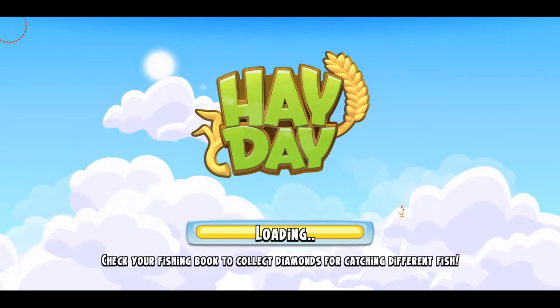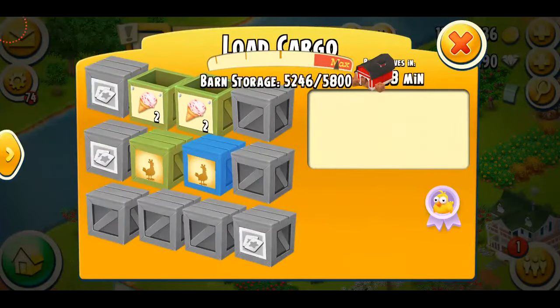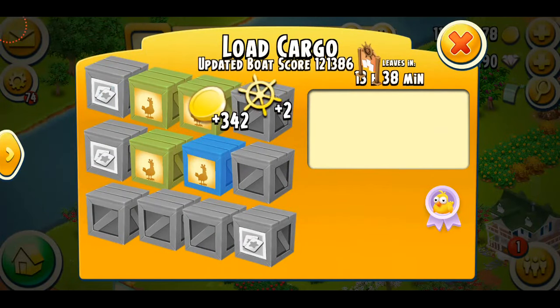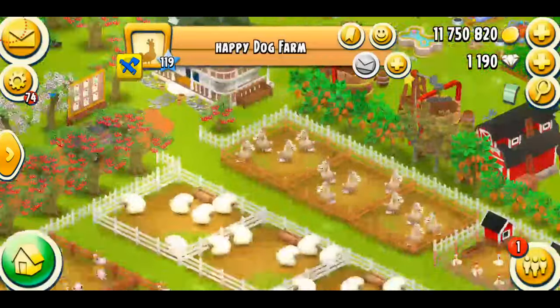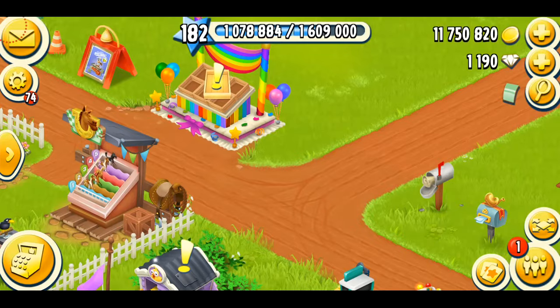We're getting 10 eggs now. This person at level 190 needs some help — I'm just going to fill one crate, maybe two. There you go, enjoy your ice creams! And we got a mystery box with three golden vouchers — perfect.